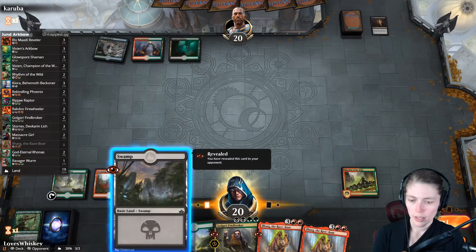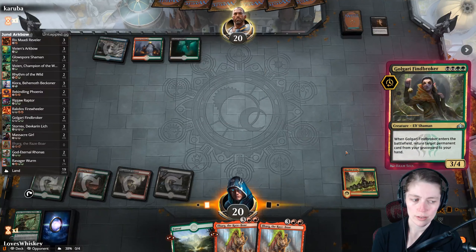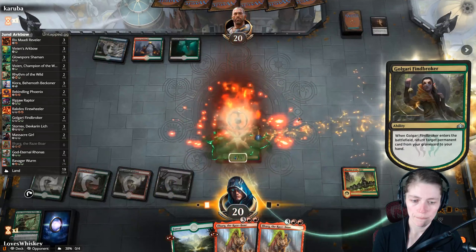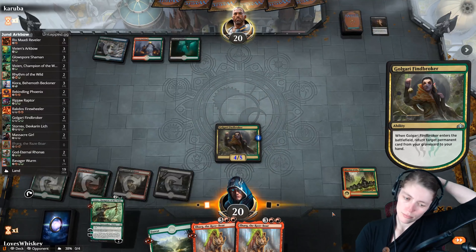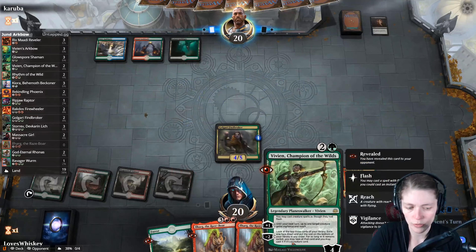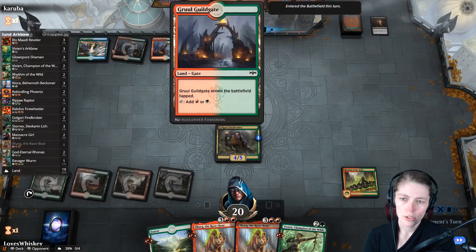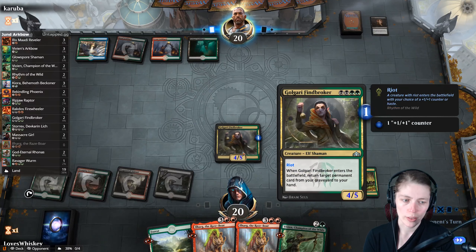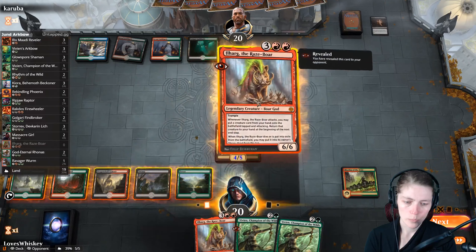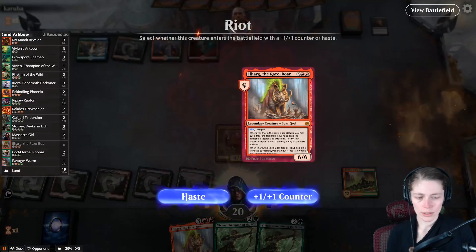We want another black source here. Findbroker — they have three gates. We're going to put a plus one plus one counter on it and get Vivian back. How does this interact? You can create a creature card from your hand, and if you use Vivian those creature cards are technically not in your hand — so gates ablaze wouldn't do much just yet. Next turn we'll Ilharg, give it haste, and all attack. We'll decline putting a creature into play with Ilharg since we don't have anything we need to yet.